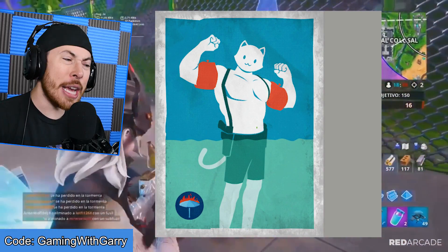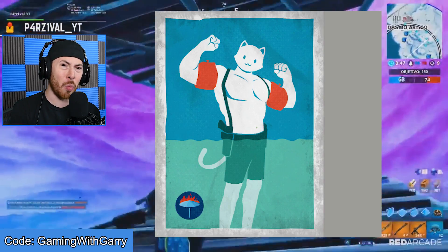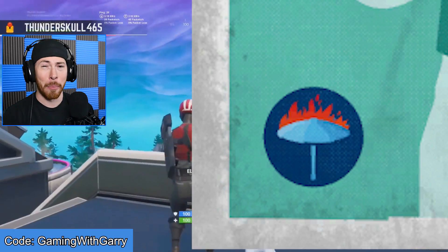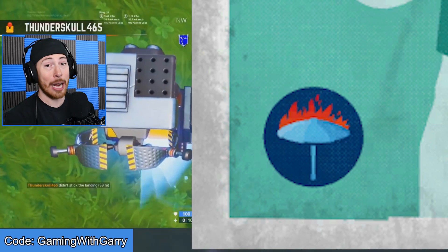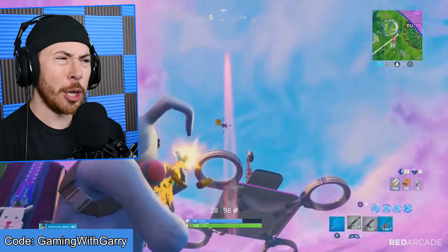Starting with the first poster: Meowscicles is flexing his big arms, and he currently has water buoys on his arms. On top of that, he's standing in what looks like a bathing suit in water. On the bottom left, there's an umbrella that's on fire. We don't really know what the umbrella means, but it might hint at a hot zone — or a zone where your umbrella won't work because it just catches fire.